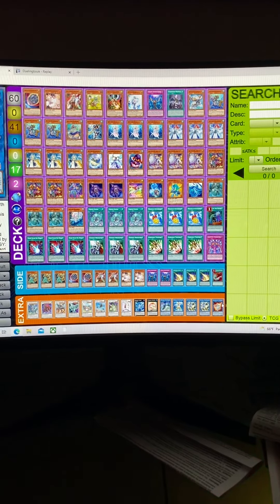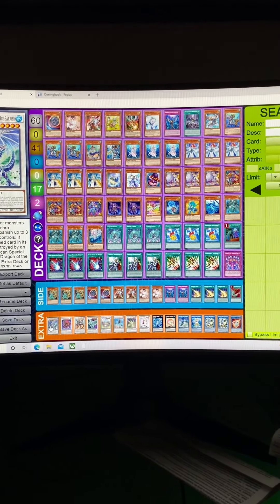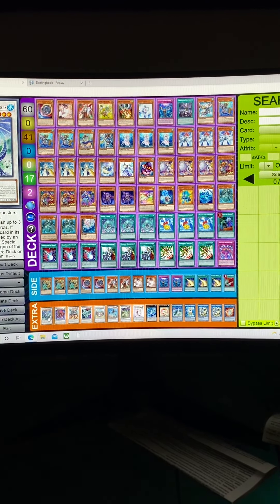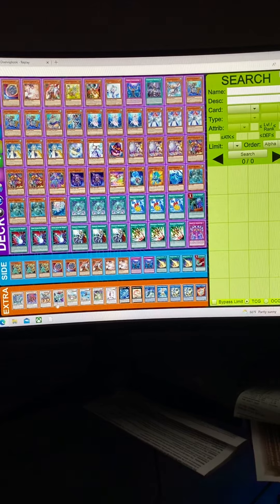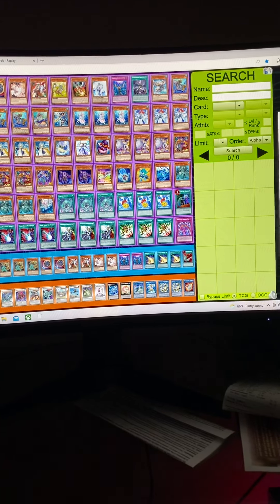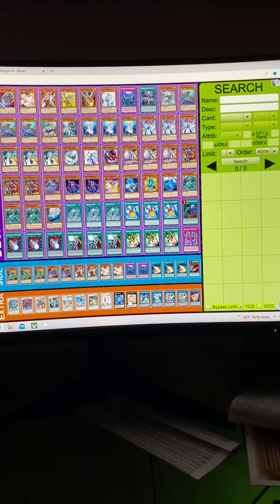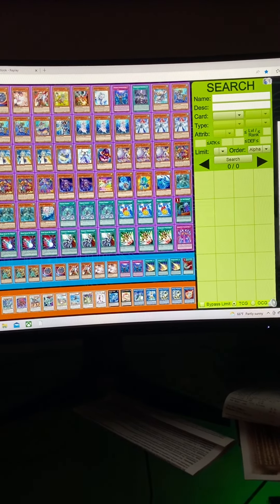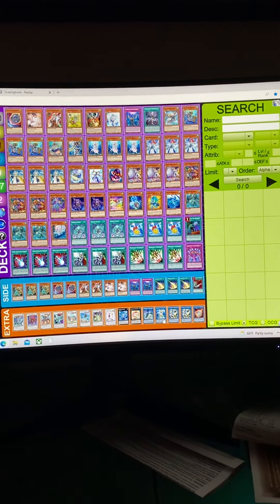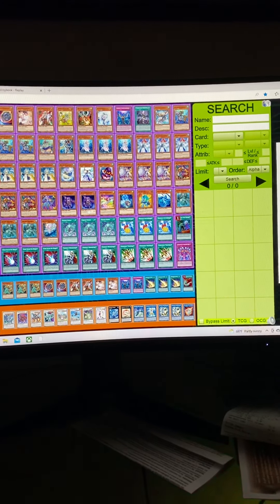And then obviously your Extra Deck: your Trishula Zero Dragon of the Ice Barrier, which in the replay I'll show you is definitely an option to go into — non-targeting banish three of your opponent's cards. The Baron, your Omni Negates, your Halk targets, your Penguin Brave, Omni Negate, Cupid Pitch — favorite card in the whole deck. Your Bahamut and your Toad, your Omni Negate protection. And then the heart and soul — your Arordon, which really gets your plays going, your Marincess if you get Waterlocked, your Halk, and your Almirage, which turns on your Plague Spreaders.